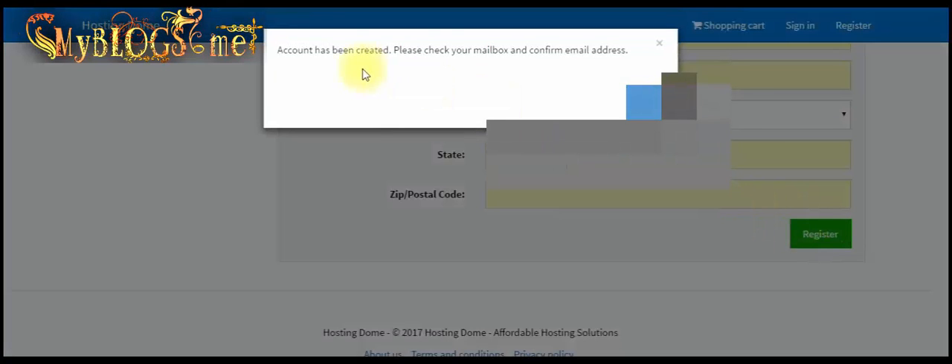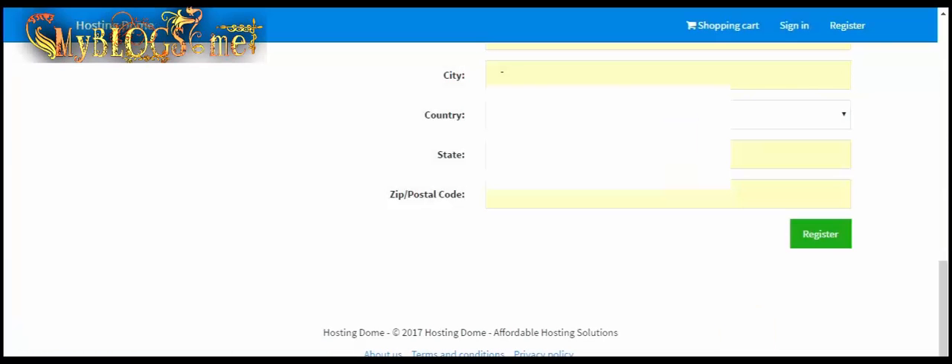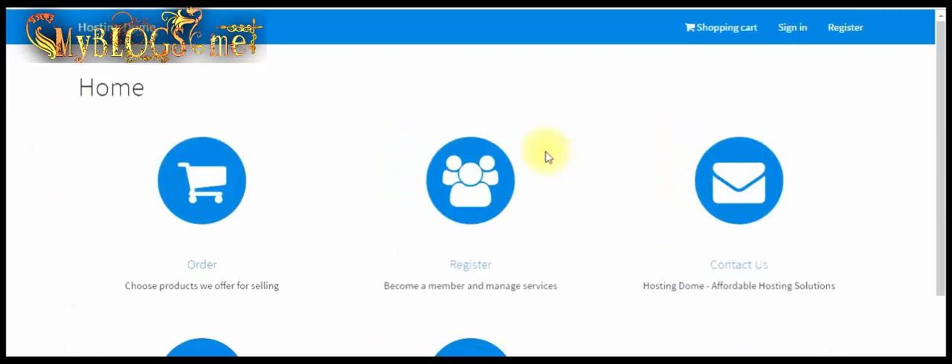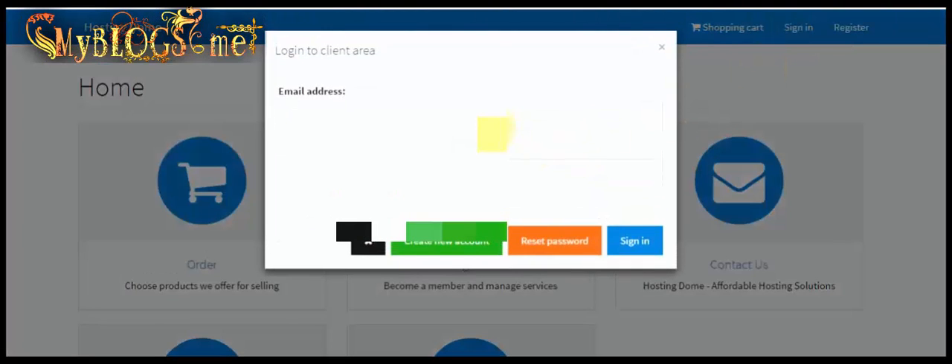Now after clicking on register you will see an information pop-up. They send you a verification link to your email account — check your email and click on the verification link. Now you can see when I click on the verification link I will go back to the website. Now we have to sign in with the information we provided during sign up.